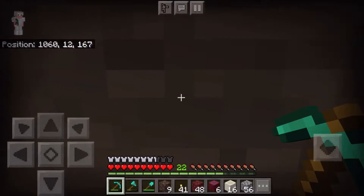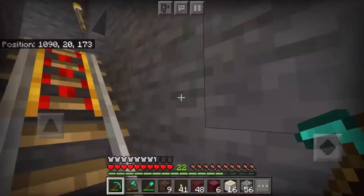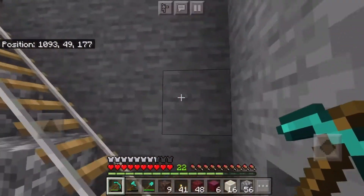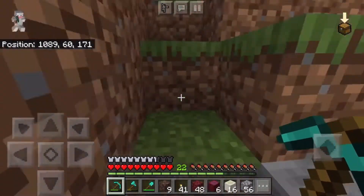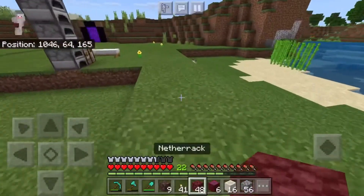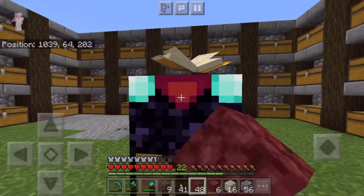I've done a few things in between episodes, but not too much — just a bit here, a bit there, getting some things ready. Next episode I'll probably end up — well, in between episodes I'm gonna fill all this in. I don't know with what yet. And then the library — the library is to hold the enchantment table.